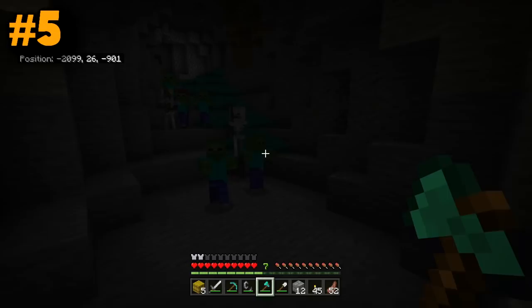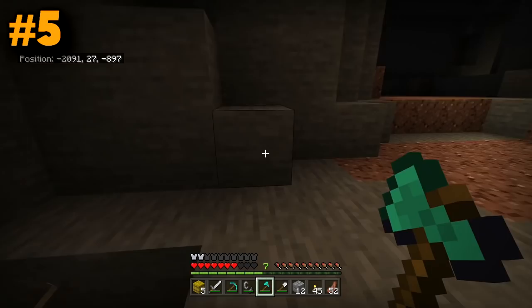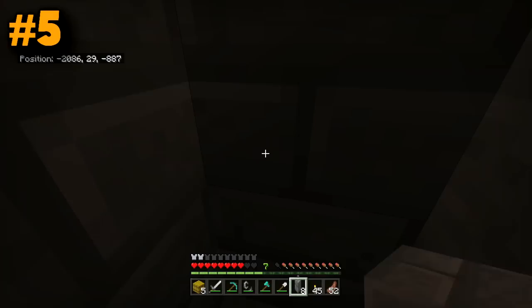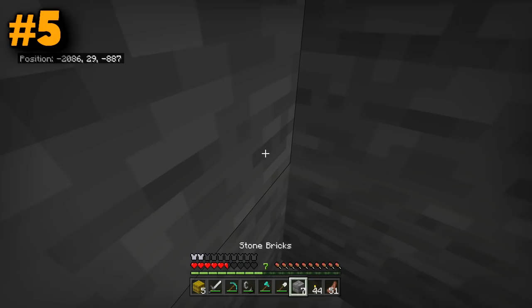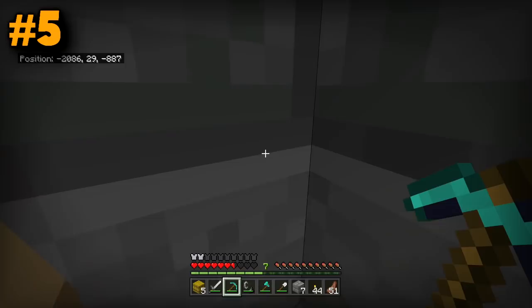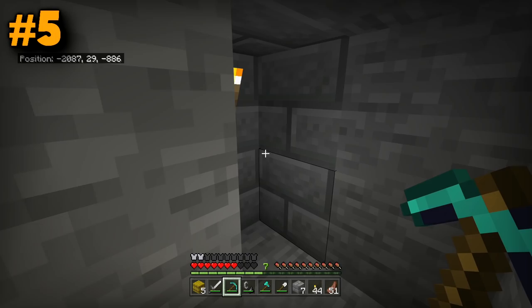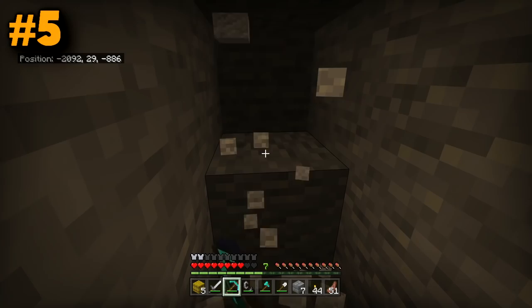Sometimes there are no creepers around when you come across a horde of mobs that are just going to take you out, and you can't always rely on them to attack each other. What do you do? Most of the time it's panic, but the best thing you should be doing is finding a corner, blocking yourself up inside of it, and making sure no mobs can get to you or see you. You can even light it up if you want. If the mobs can't physically touch you, they usually can't hurt you.